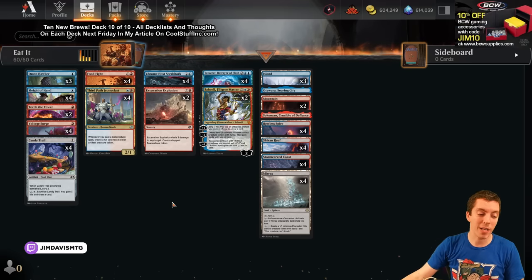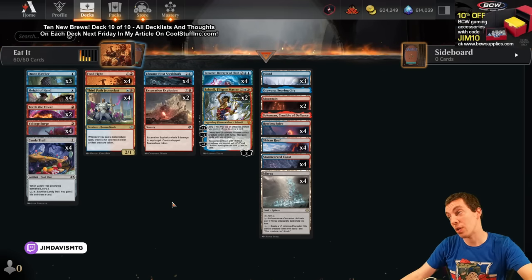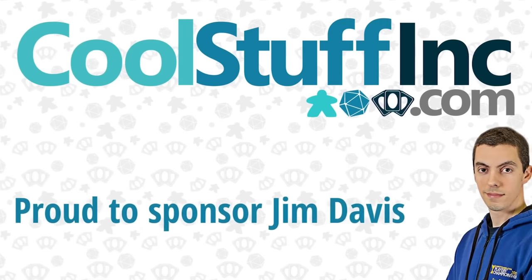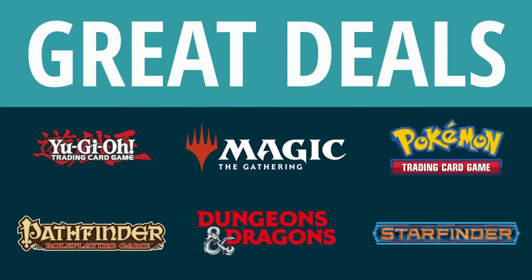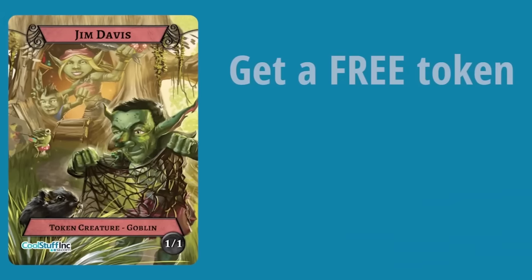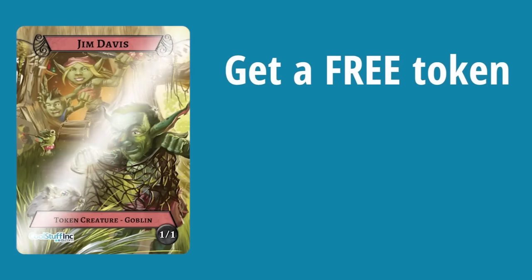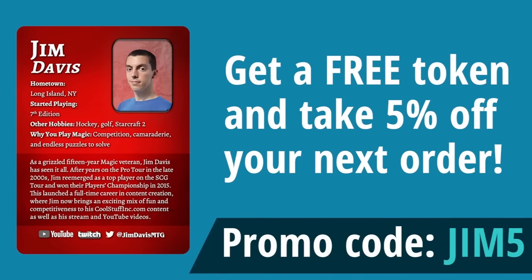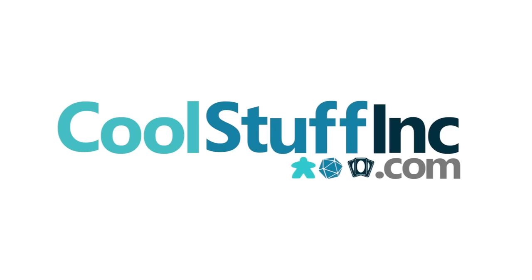That's the deck, let's get right to the games. Brought to you by CoolStuffInc — the company where you can see my article about all these decks. CoolStuffInc is proud to sponsor Jim Davis. We offer great deals on card games, tabletop RPGs, board games and more. Get a free token featuring Jim Davis and take five percent off your next order if you use the code JIM5 at checkout — CoolStuffInc.com.